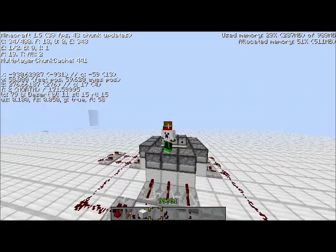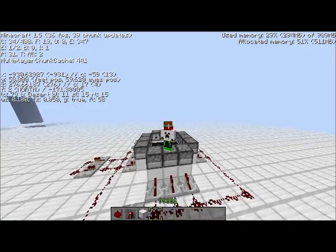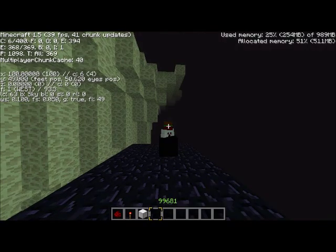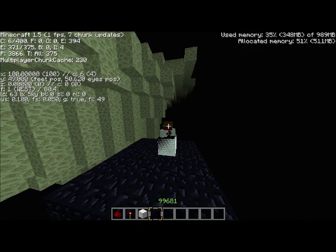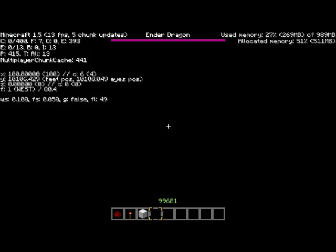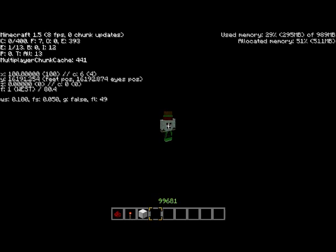Here we go again — keep your eye on the Y-axis. Three, two, one, here we go! Nine thousand... ten, eleven, twelve, thirteen, fourteen, fifteen, sixteen — and we're going down. So that was only 32 TNT in each dispenser.